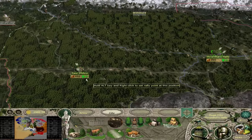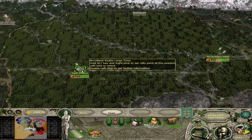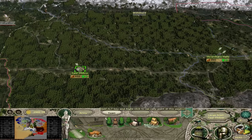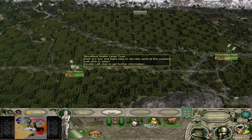Your two starting settlements are basically equal in what they have to begin with. The only differences are the unique building in Thranduil's Halls — the Woodland Caverns — and the Inn, which Torfilin does not have. So you have two decently built-up starting regions.